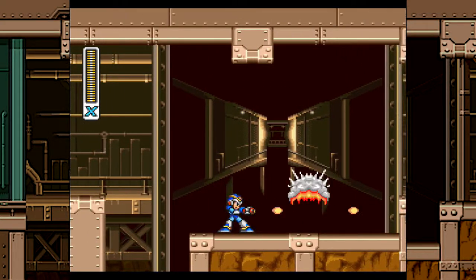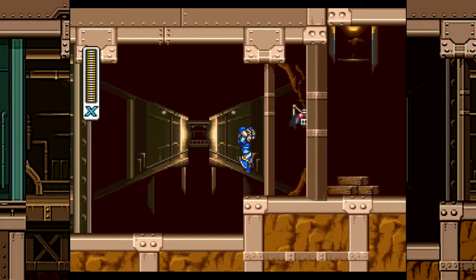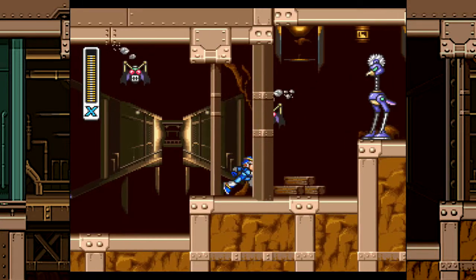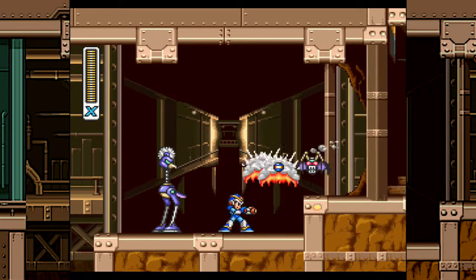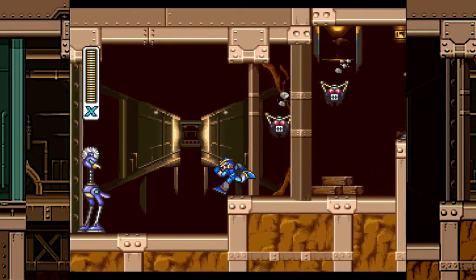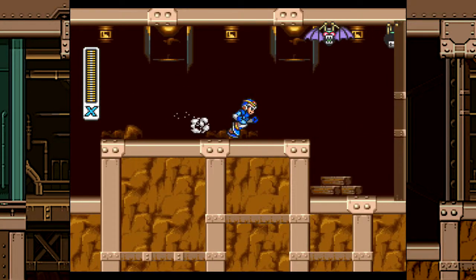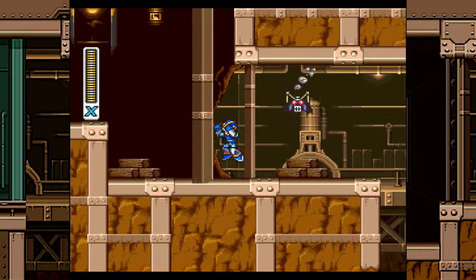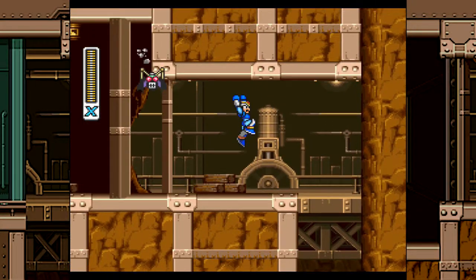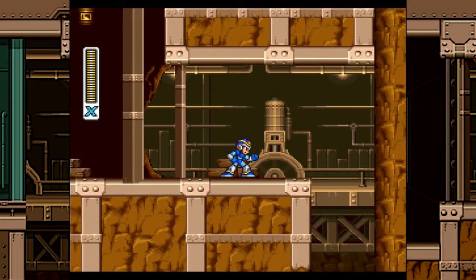Speaking of classic Mega Man, why isn't Capcom explaining the whole transition from classic to Mega Man X? I can go into a whole video talking about this, but I'd rather explain it in later Mega Man X games where it makes more sense, because Zero is not that relevant in this game as of now. He'll be relevant in the second, third, and fourth game especially - probably when I get to X4 in the near future. A lot of people don't know what happened to the original classic Mega Man and why X was even created.